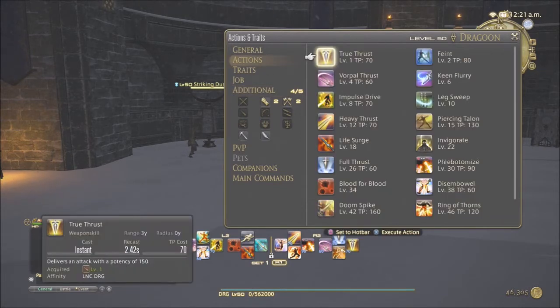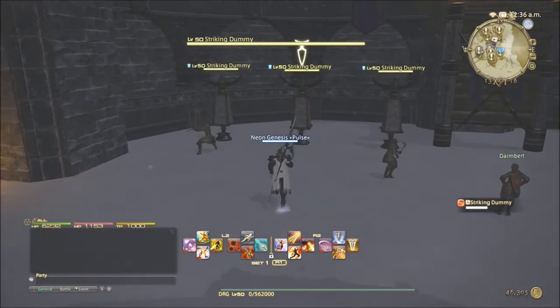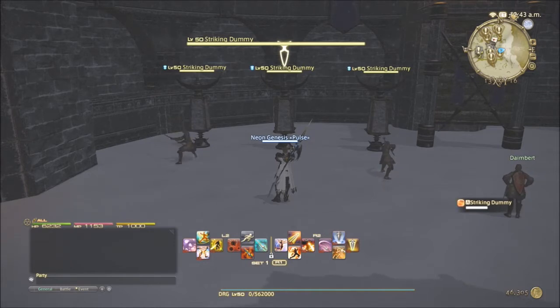A key ability for Dragoon that new players should focus on is Heavy Thrust, and keeping that buff up at all times is incredible because it gives you 15% increased damage dealt, lasting 20 seconds. It delivers an attack with a potency of 170 when executed from the target's flank. It was updated a few months ago — it used to only work from the side, but now it works regardless of position, though you still do more damage hitting from the flank.